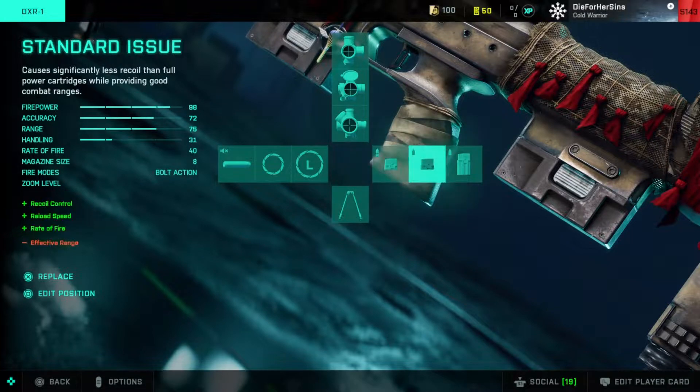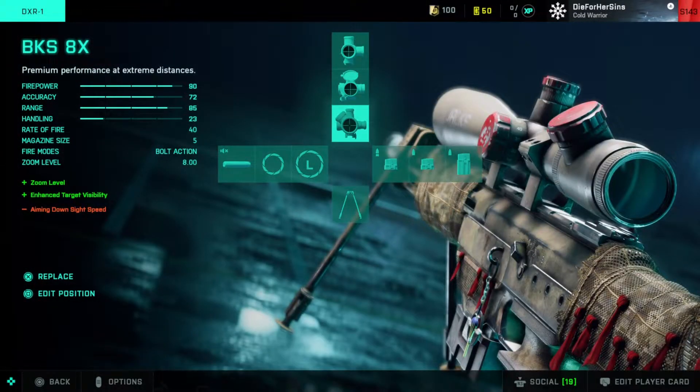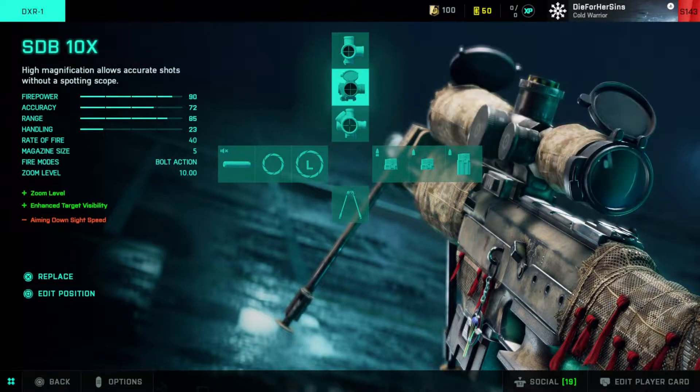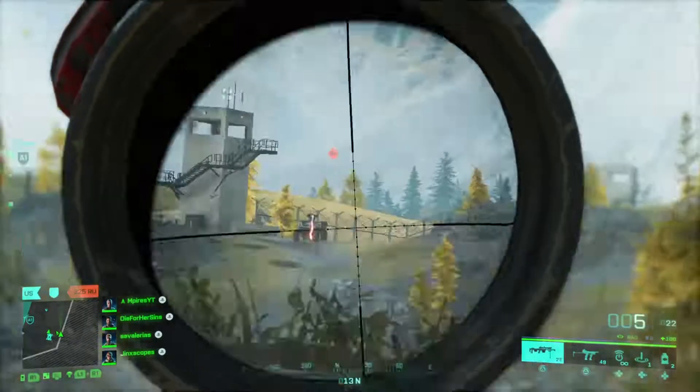Same goes with the high power bullets — it reduces the rate of fire but it's more helpful for long distance sniping. As well as the standard issue mag and standard issue extended mag, they are useful in close quarter sniping such as rush sniping. I use the 8x scope because it has clear vision and it's good for mid range to long range. Other scopes I would recommend not using — just stick to one.